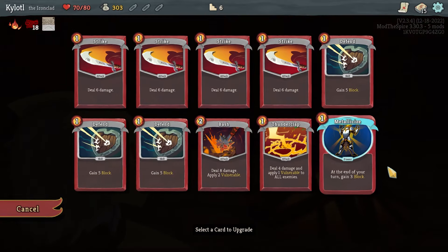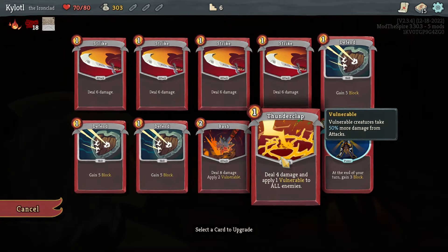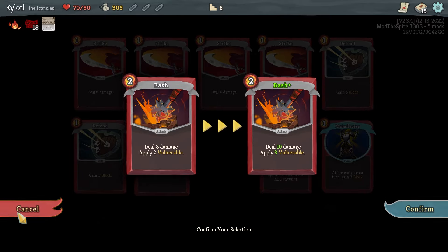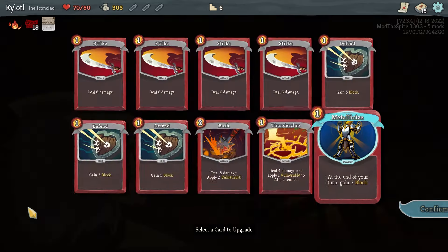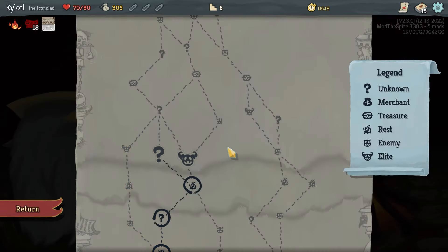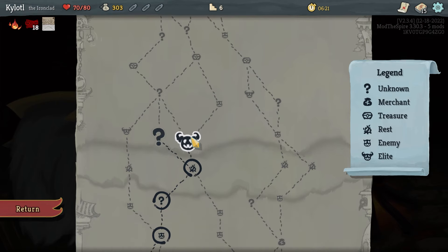Now we get a rest stop — I can choose to rest and heal HP or smith and upgrade a card in my deck. I cannot upgrade the abnormality cards, good to know. I'll make this do more damage, make this more damage and vulnerable, make this more block — awkward Thunderclap, why not.